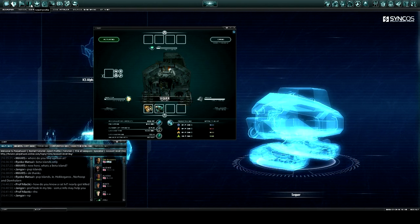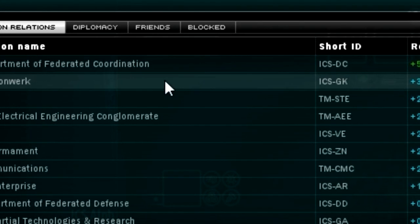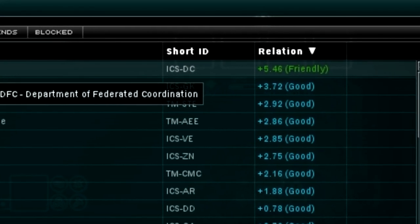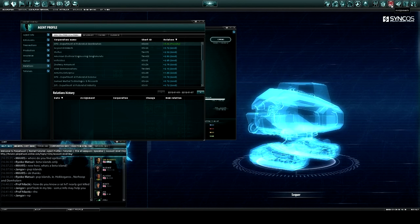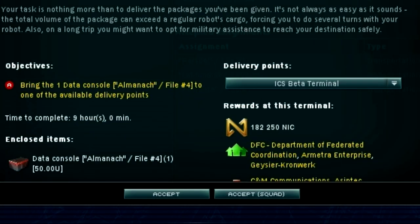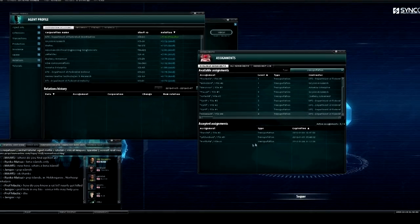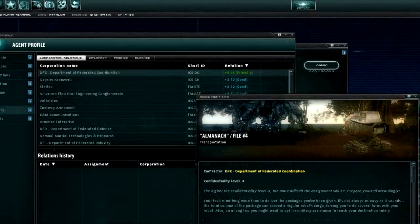In about eight hours, you can get your rep from 1 to 3.0, and then you can start doing level 3 missions. Now, level 3 missions is where the real money is, because every run you make usually makes you about 200,000 plus. And then you get a run back and make another 200,000. So in about an hour, you can make a million NIC, which is really nice.